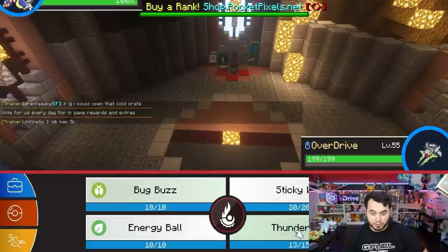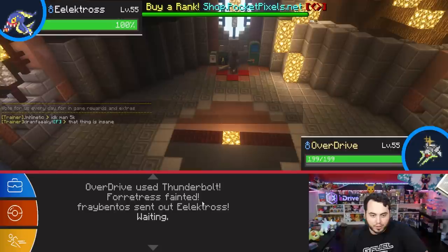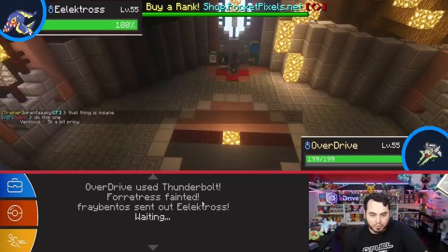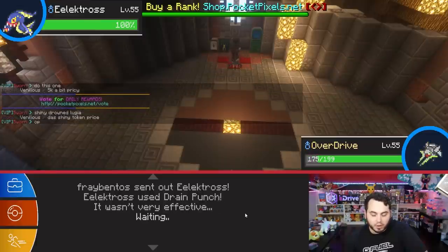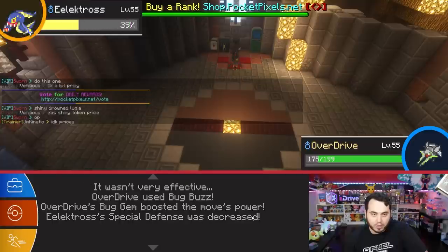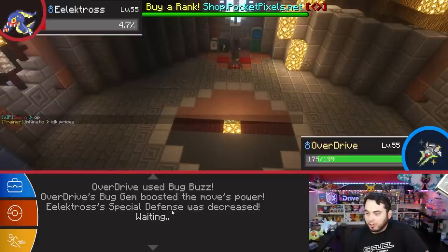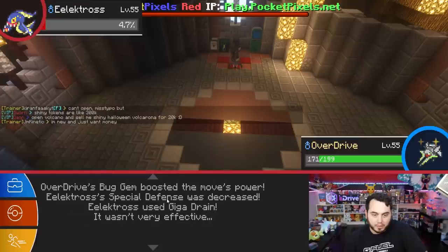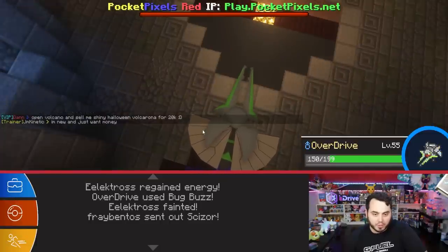Here comes Electros. I'm going to get Flamethrower, but I think Bug Gem Bug Buzz does a lot here. Like I'm definitely getting Flamethrower, but I think I chunk him. He actually Drain Punches — maybe he thought I was switching. Bug Gem Bug Buzz actually shreds, and I get a SpDef drop. He Giga Drains me — this is fine, he doesn't have Flamethrower then. I get a Bug Buzz off, I knock him out. Two down.